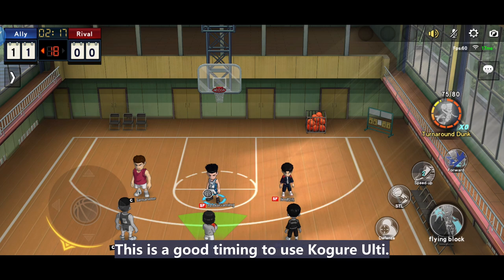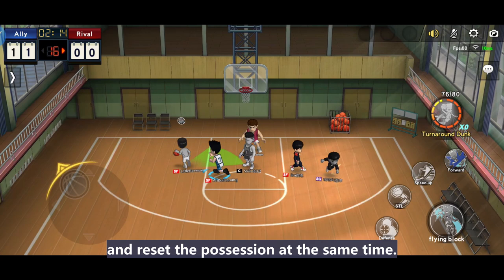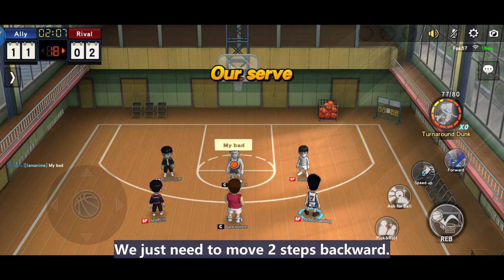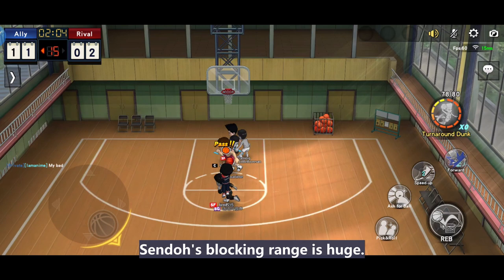This is a good timing to use Kogure's ult — while Kogure just picks up the loose ball and resets the possession at the same time. Most of the time defenders will panic and jump directly, and forget to reposition themselves. If standing too close to Kogure, they can't block the shot. We just need to move 2 steps backward — then it's perfect.